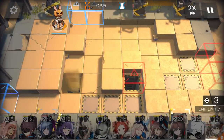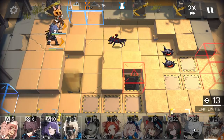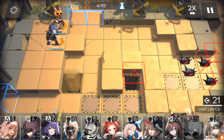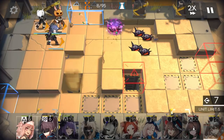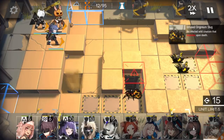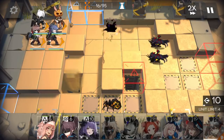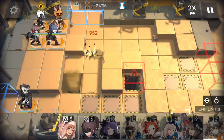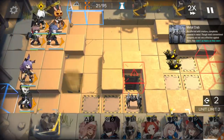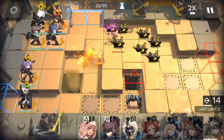First of all, immediately deploy a Sniper, then another Sniper. Keep goal. Another Sniper, AOE Sniper here. Now deploy the second AOE Sniper on this position. Medic Defender here. Deploy the puller here. Remember, second skill, because you have to time when to pull.